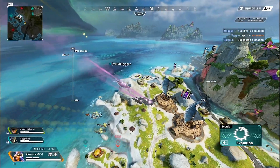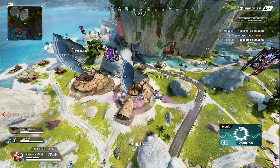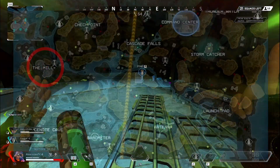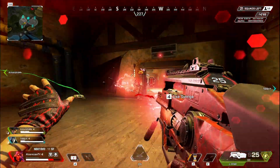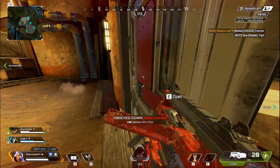Storm Point. And if you haven't landed at any of these, I suggest you give them a try because they do not disappoint, especially the last one on this list. The first drop spot, one of my most favorite ones, is the Mill on the lower left side of the map. This is a spot that a lot of well-known players do talk about already, and I do love landing here in pubs, but it is a very decent ranked spot as well.